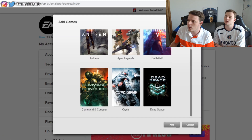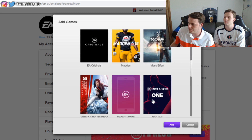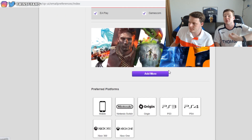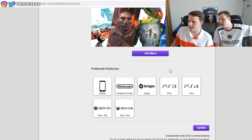Under preferred games, make sure you check all the FIFA options: FIFA 20, FIFA Mobile, FIFA Competitive Gaming, FIFA Ultimate Team, and FIFA 19. You can also add more like Apex Legends, Battlefield, and EA News. EA Sports will compare which game you play the most, and this is what matters — for us as big Ultimate Team players, we keep FIFA Ultimate Team selected.